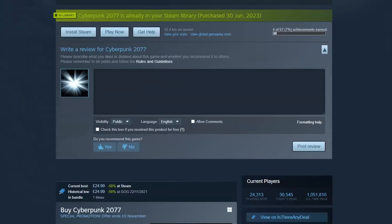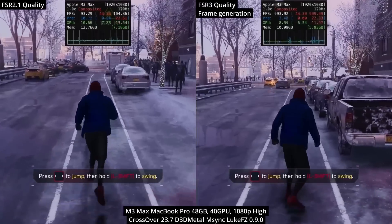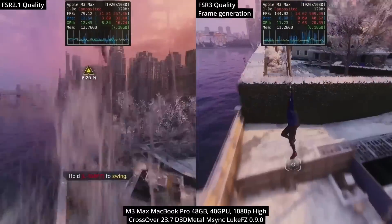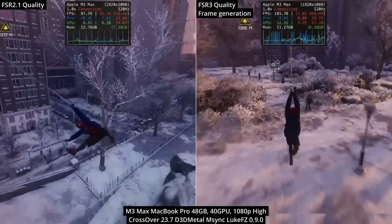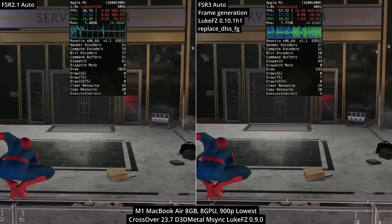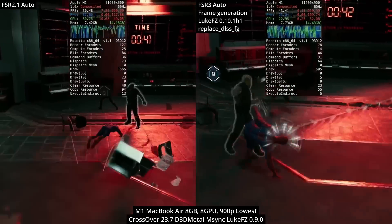I really wasn't expecting Cyberpunk 2077 to get a Mac release. What is actually surprising is the fact that we are getting some features, for example path tracing, spatial audio, and something called frame generation. Frame generation is the process of inserting frames between rendered frames, either through the use of algorithms or AI without taxing the GPU too much, resulting in massively increased frame rates. As far as I'm aware, this is the very first game on a Mac to make use of frame generation natively — maybe they'll call it Metal frame generation. It's very exciting and has lots of applications for other native Mac ports coming in the future.